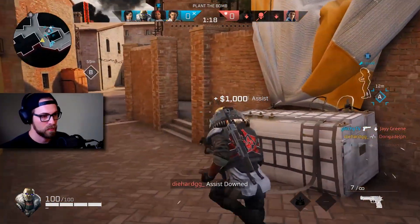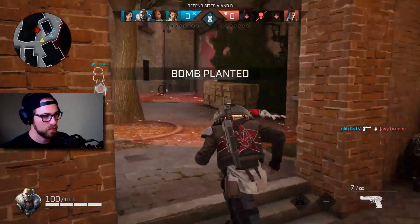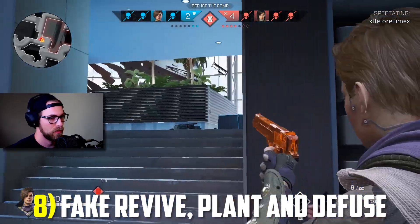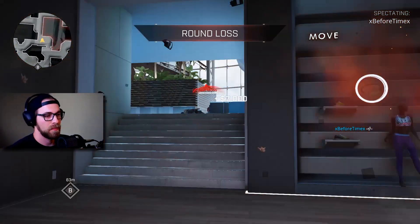If someone does happen to go down due to your lack of aim, or a bad stick, blame it on other things — because this definitely isn't user error. Then redeem yourself by baiting out the rest of the team by faking a revive. Results may vary.